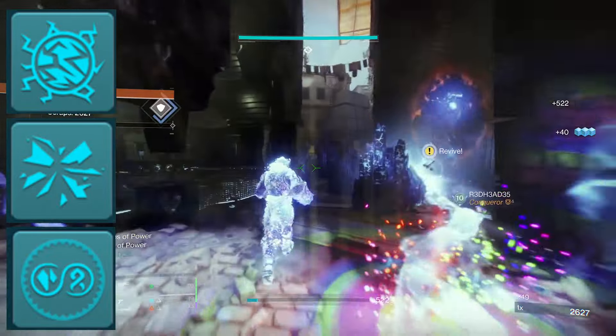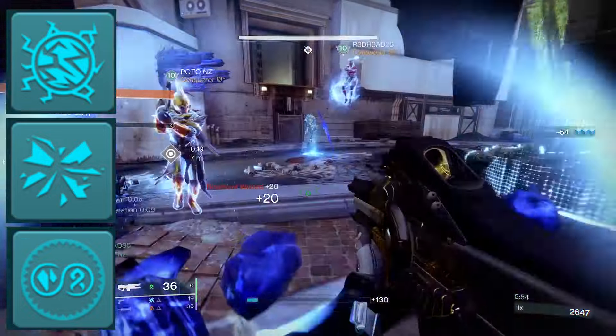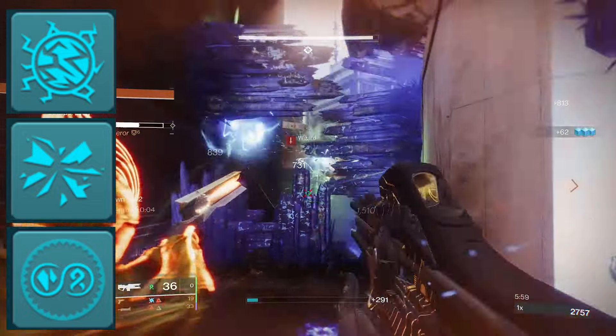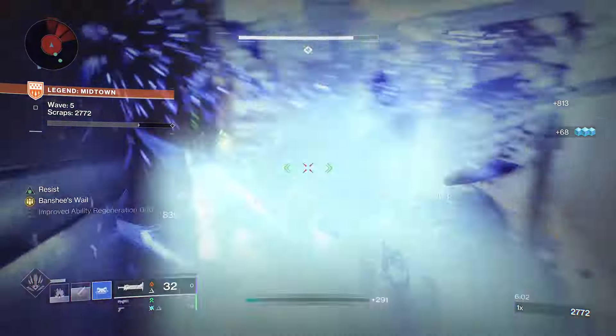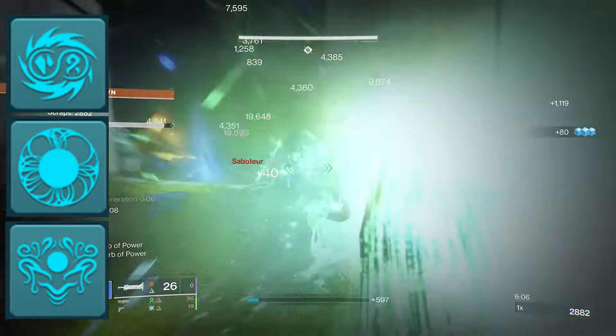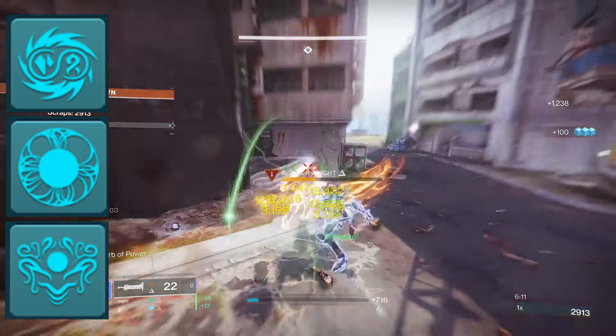This build uses the stasis trinity and the artifact in order to make more crystals. These not only give us shatter and slow, but also give us more pockets of DR to eat damage from. I pair this with the strand trinity — unraveling particles pairs very nicely with the stasis, making a sort of darkness tornado.